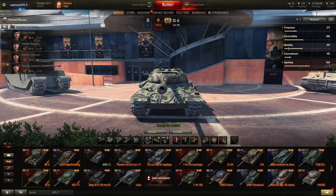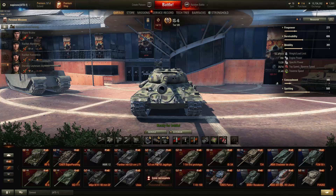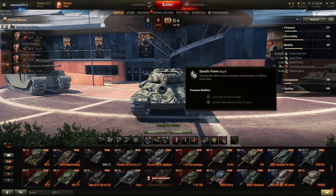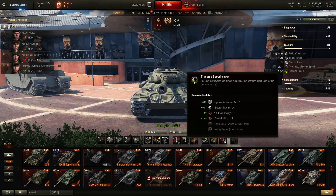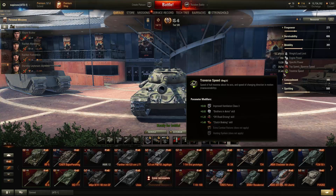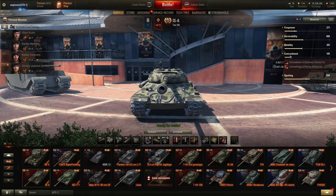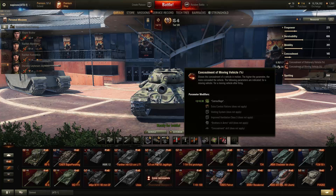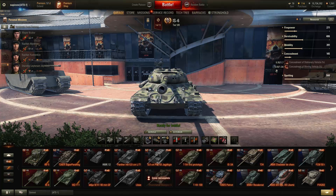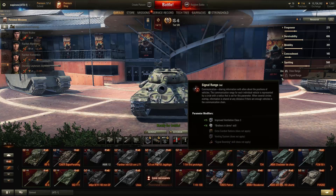Let's see now the mobility. It weighs 52.3 tons fully equipped. The engine power is good — 700 horsepower — giving an acceptable 13.39 horsepower per ton. The top speed is alright for a heavy: 35 km/h. The rear speed is 14 km/h, and traverse speed is 31.49. So it is not very sluggish for a heavy tank. Concealment is actually good for a heavy tank: 8.95 for a stationary vehicle and 5.48 for a moving one. View range is bad for a tier 8 heavy: 384 meters. Signal range is standard at 761 meters.